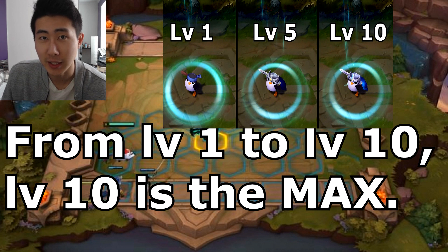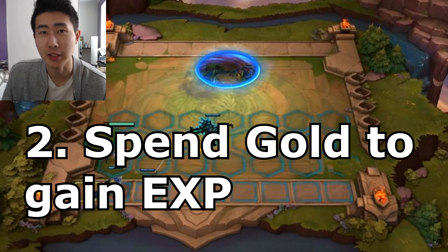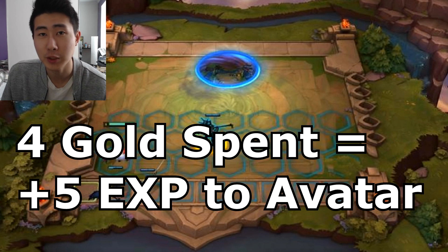Keep in mind that level 10 is the max level in the game and you won't be able to level up further. The second way you can get experience points is by spending gold. Gold is the income source in the game, just like in Summoner's Rift or in other auto chess games. You're going to use gold to purchase four experience points toward your character's level progression.